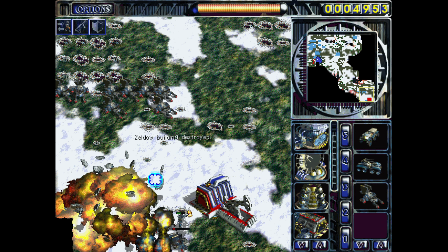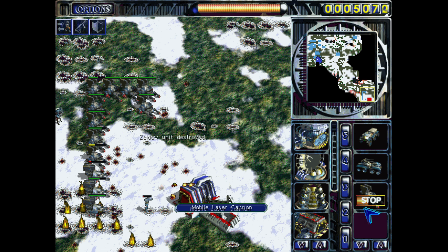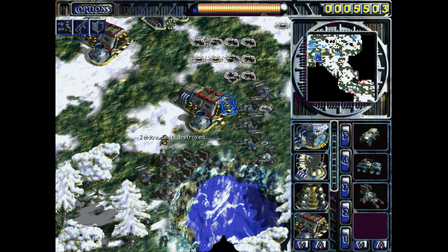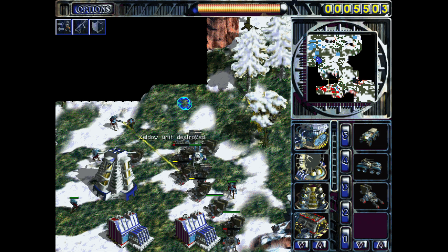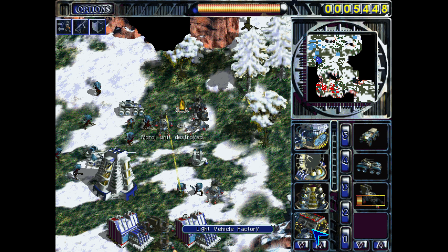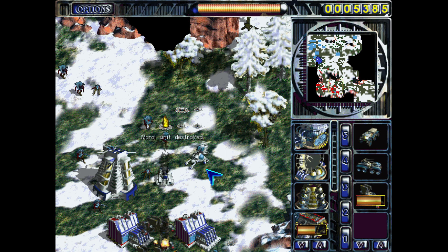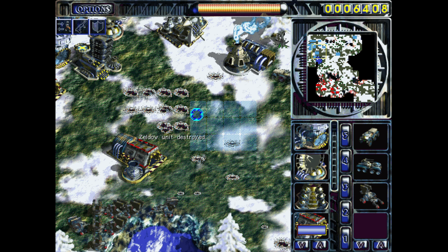Let's get into this corner here and see what happens. Careful — they've got all their stuff right here. That's a lot of infantry, but now that you have no vehicle facilities left, you kind of have to go with these guys. That's fine — we'll make do with what we have here.